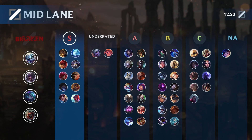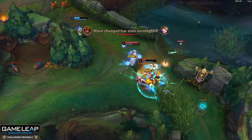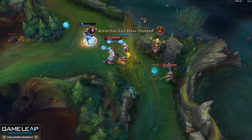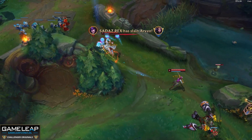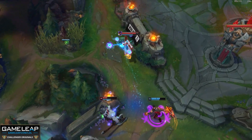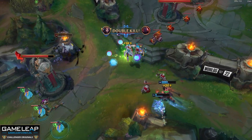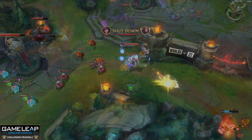You might wonder why Syndra is here given her win rate isn't great in the majority of ELOs, but the fact is when she's played by the best players she is very hard to take down. Because of the recent changes — the splinter stacking and her passive — and the ridiculous bonuses you get once you reach those thresholds: a 90-degree E angle which you literally cannot miss, your ultimate executing champions at 15% of their max HP. And even just your Q stacking, being able to stack two and have them ready for a team fight — you will blow people up when they get CC'd.